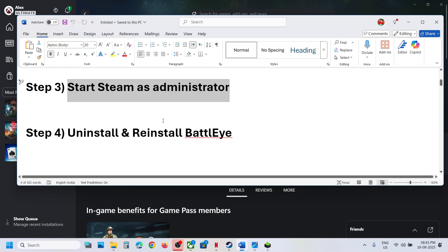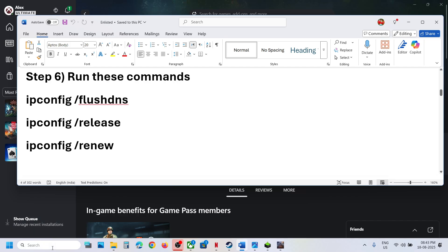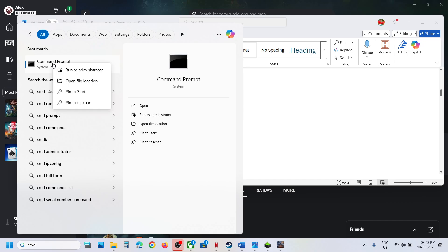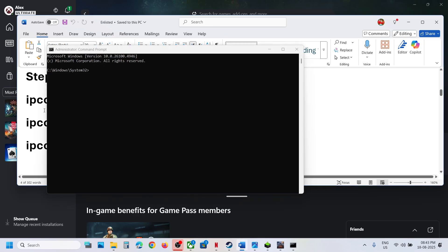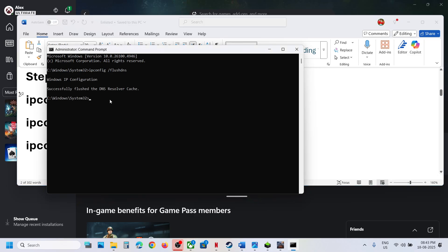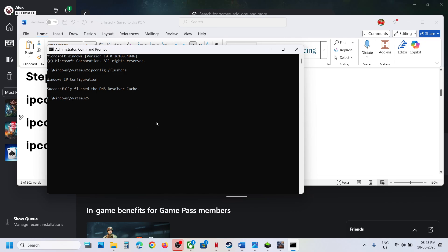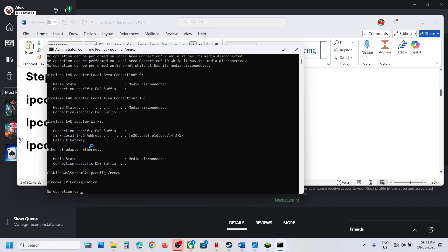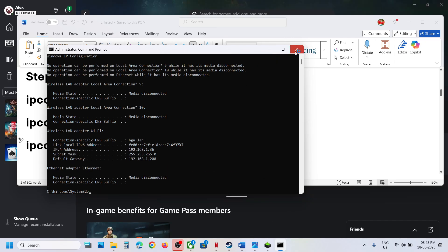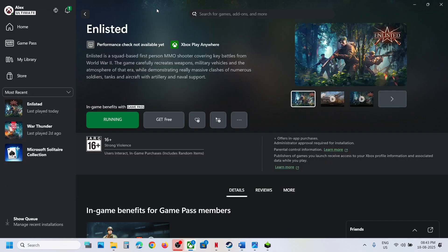The next step is to run some commands. These commands are provided in the video description. Type 'cmd' in the Windows search box, right-click Command Prompt, and click Run as Administrator, then click Yes to allow. Copy each command one by one, paste it in the command prompt, and hit Enter. Once all three commands are done, relaunch the game and check.